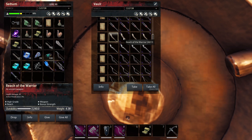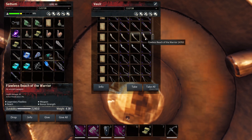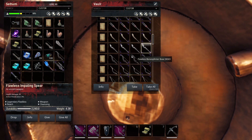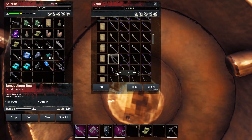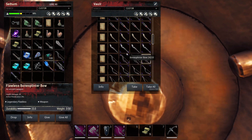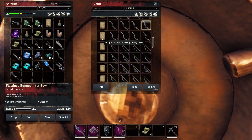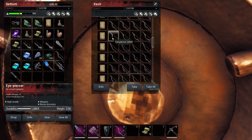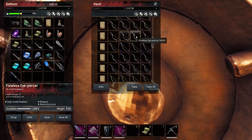I did come from a long shift at work, so my English at this point isn't that great. This is bonus strength right here on the Reach of the Warrior. I guess getting your tier 4 crafter for weapons will be well worth it — you can see how important it is in terms of the weapon stats and values that you get. So bonus accuracy on Eye Piercer — these are the bows.